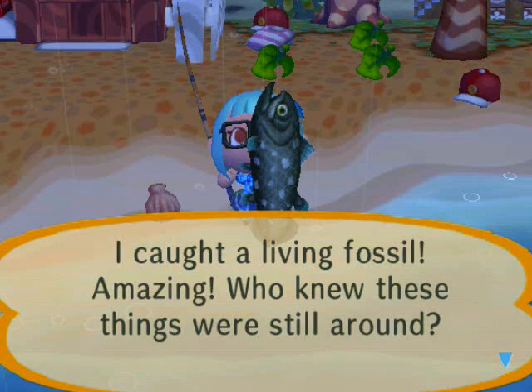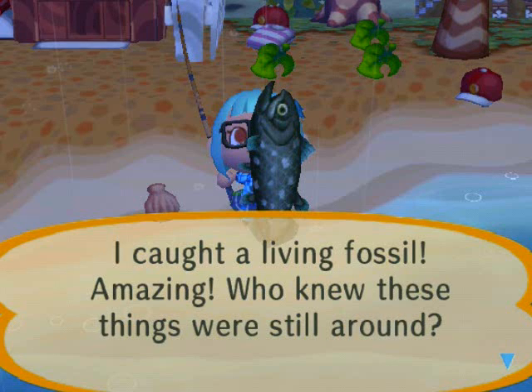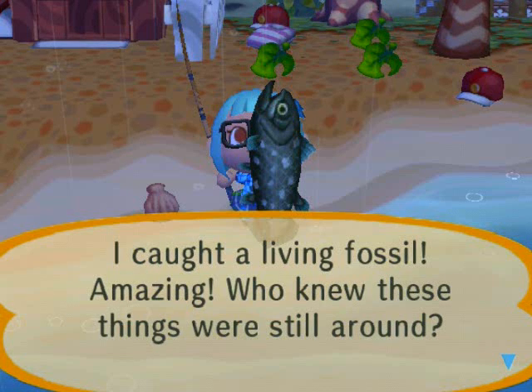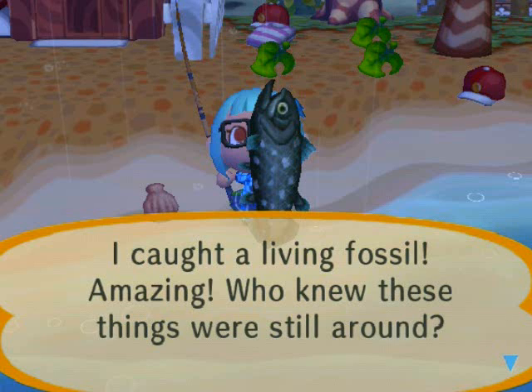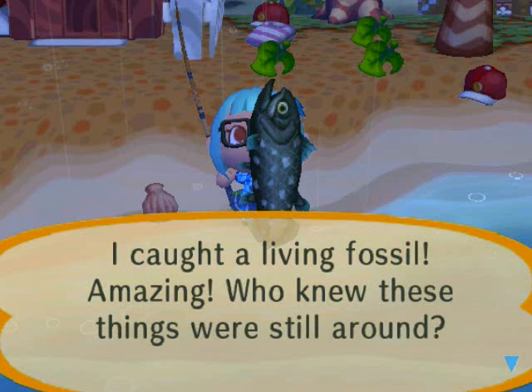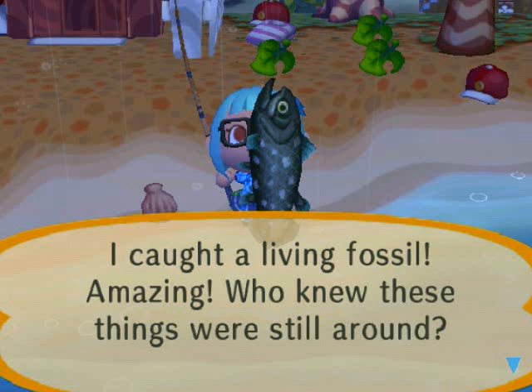The fish shadow you're going for when looking for a coelacanth is huge — not large. The sea bass is a large fish, so you want something larger than a sea bass, but with no fin like a shark or ocean sunfish. You want the regular huge shadow. To visualize it, think of a Napoleon fish — the big blue one with the giant bump on its head — or a tuna, which is also huge-sized. If you're unsure, imagine a sea bass but a little thinner and a bit longer.